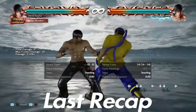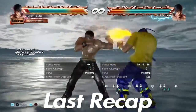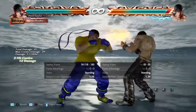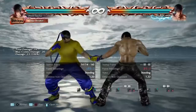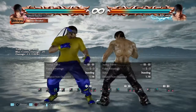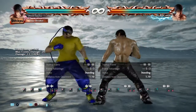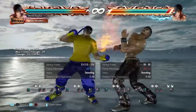After back four hits, the frame advantage is plus three. So the question now is: how do we add further pressure with our plus three advantage after back four hits? I like to go with the option down forward one.